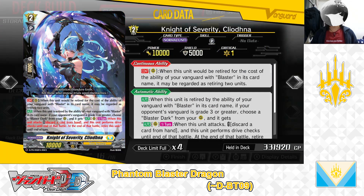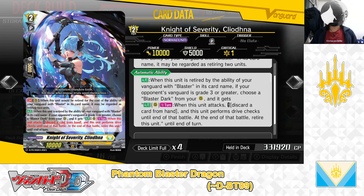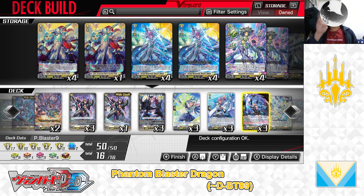Next up, Grade 2: Knight of Severity, Cleotnea. First Skill — Continuous as a rearguard: When this unit will be retired for the cost of the ability of your Vanguard with Blaster in his card name, it will be regarded as retiring 2 units. Second Skill — Auto: When this unit is retired by the ability of your Vanguard with Blaster in his card name, if your opponent's Vanguard is grade 3 or greater, choose a Blaster Dark from your rearguard and it gets Auto as a rearguard once per turn — when this unit attacks, cost: discard a card from hand; if the cost is paid, this unit performs drive checks until end of battle; at the end of battle, retire this unit. We have 3 in the deck. With that, we've covered the deck's Grade 2 lineup.